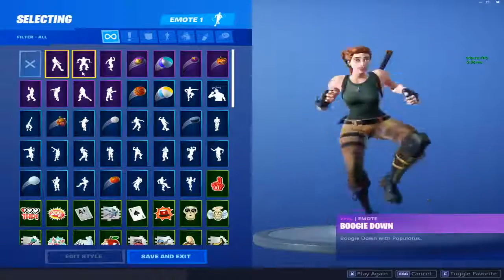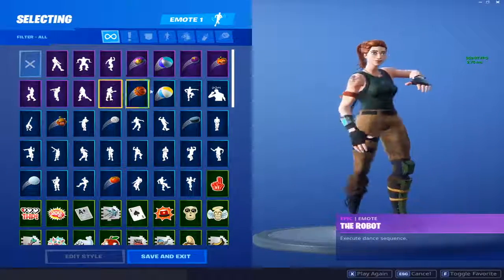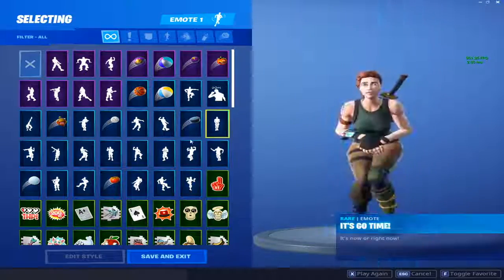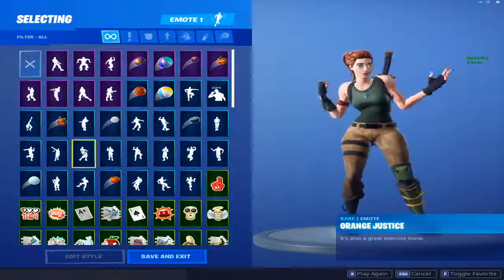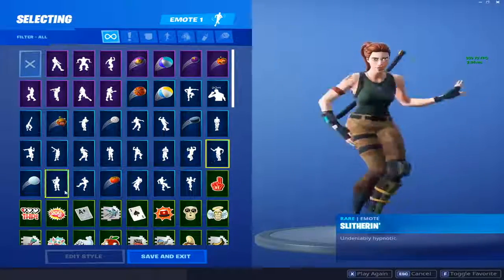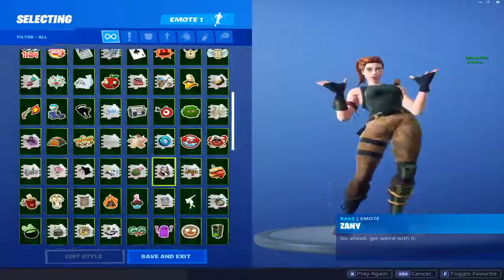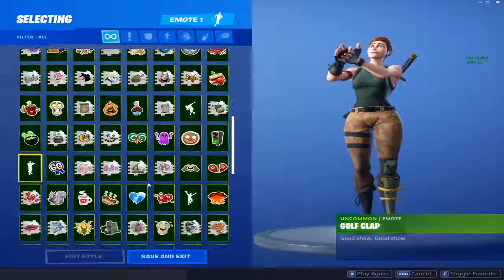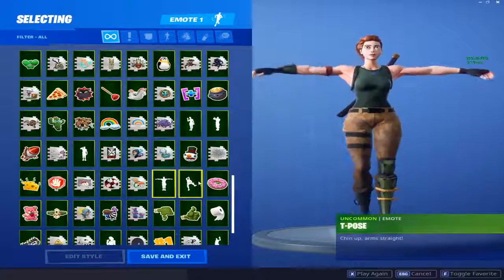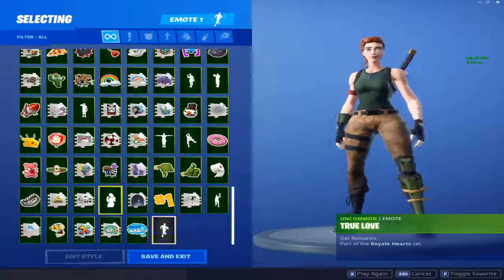Moving on to emotes: Boogie Down, Breakdown, Electro Shuffle, Flamenco, Freestyling which comes with Twitch Prime, Grieve Jam, The Robot, Best Mates, Calculated, Cat Flip, Get Funky, Hot Merit, Hype, It's Go Time, Keep It Mellow, Mic Drop, Orange Justice, Popcorn, Ride the Pony from Season 2, Wedding Man, Shimmer, Slytherin, Swipe It, Take the L, Wiggle, You're Awesome, Zanny, Gentleman's Dab, Golf Clap, Jubilation, Wiggle Wave, Respect, Salute, T-Pose, and Wave. Also True Love and the Default Dance.